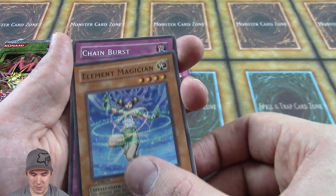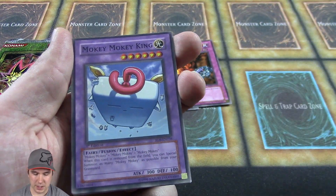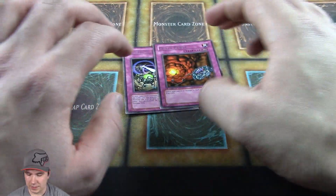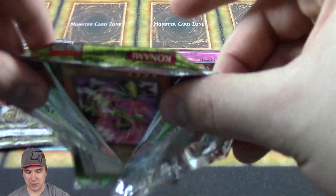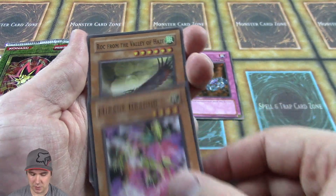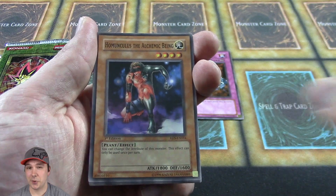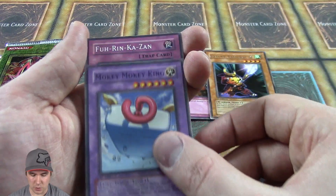Lots of Harpy Lady cards in here again — a Chain Burst. Also another Harpy Lady 3 and another Mokey Mokey King. Eagle Eye — I think that's a movie title, isn't it? Chain Burst I believe also comes as an ultimate rare, so we could potentially pull one of these as an ultimate rare. Got a Mirage Dragon here — when you attack, your opponent can't activate trap cards in response, which is pretty good, especially back in the day when everyone was running Sakuratsu Armor. Another Mokey Mokey King.